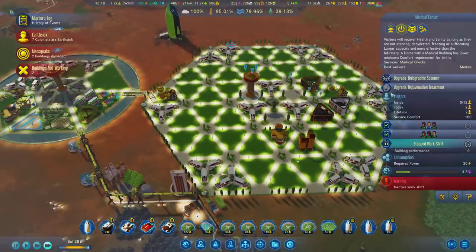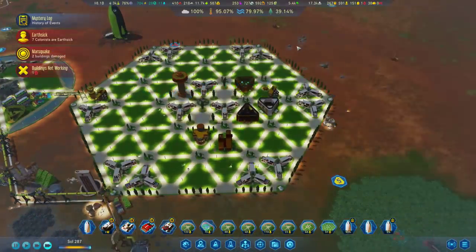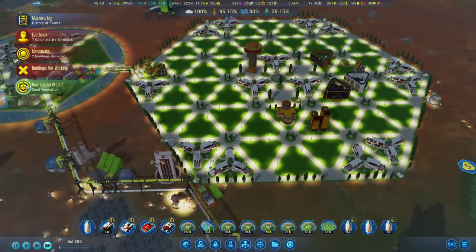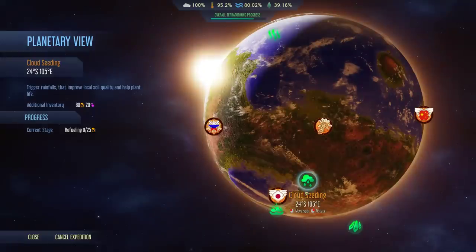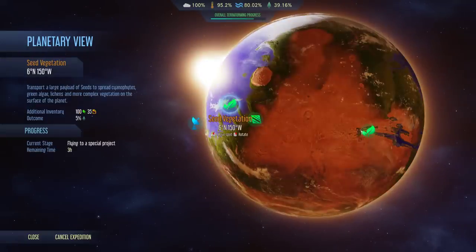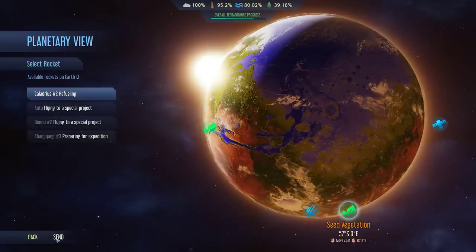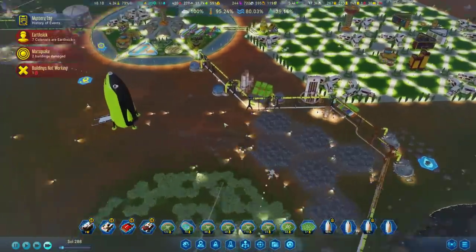Medical center is done here. We're going to make sure to give you the holographic scanner and the rejuvenation treatment, some comfort treatments, as well as more baby making — because we need more babies. New seed vegetation is available. That's good. Oh, actually, we have a rocket ready. Seed vegetation — go, go. Yeah, we'll just keep spamming the heck out of that.